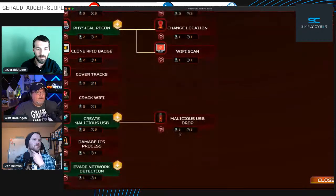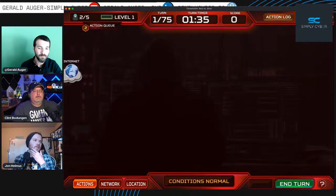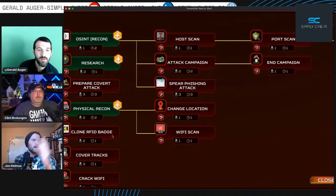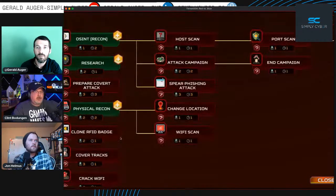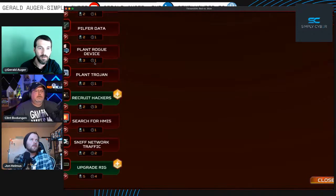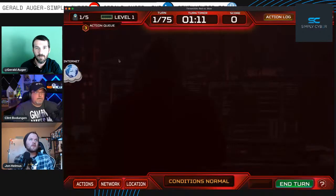Let's do the physical recon as well, and we have two resources left. If we don't use them, do they roll over? Yeah, they roll over and return once their action is finished. This action takes one turn, so you might as well use it because there's no penalty for using resources. Let's end our turn.